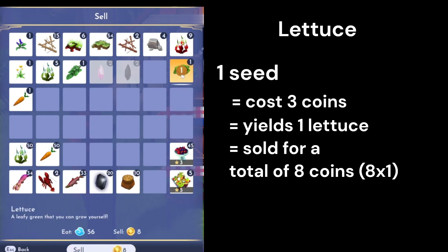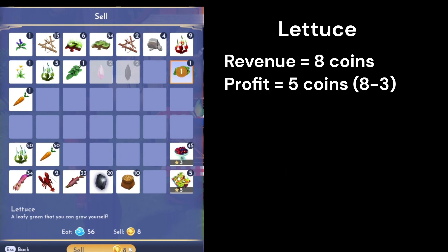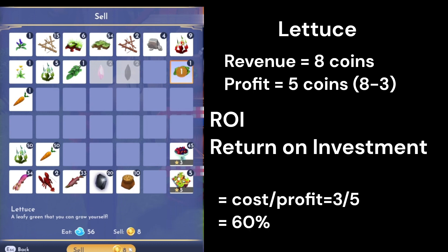The lettuce yielded one. We bought one lettuce seed for three coin, it yielded one, and we were able to sell that for eight. So the profit for that is five. The return on investment, the way that I calculate it — the cost divided by the profit — is 60%. That is the lettuce.